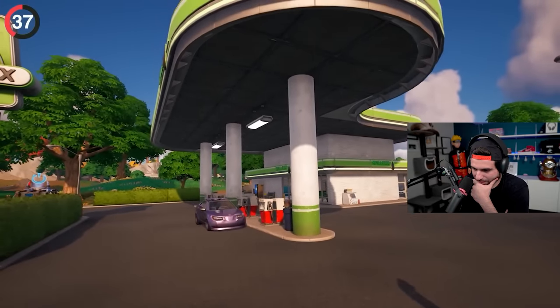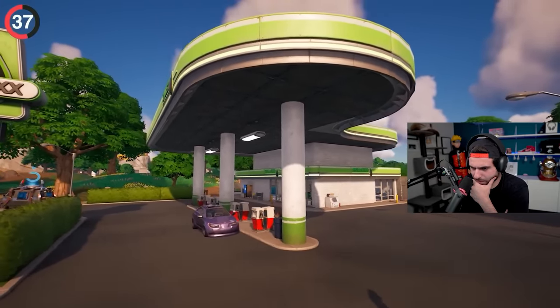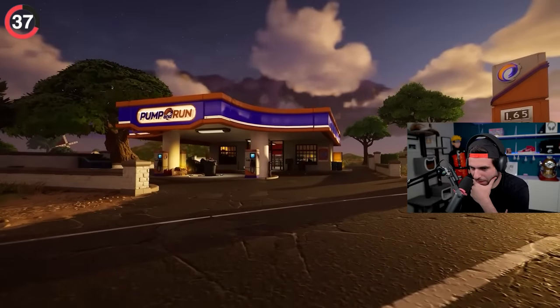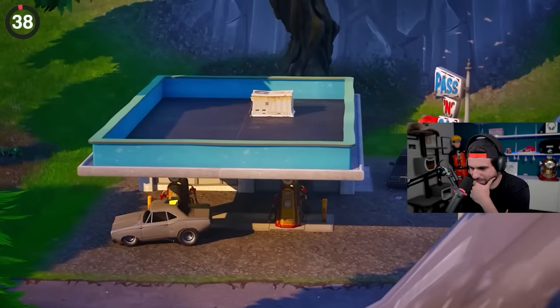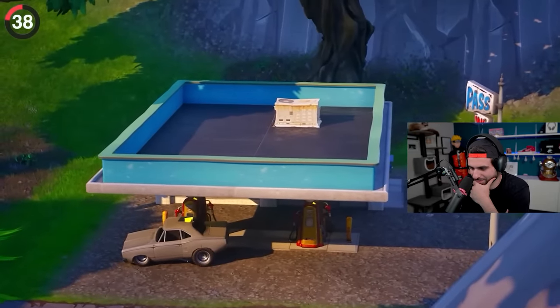SpillX has ruled Fortnite's power supply for years at every fuel station and even with their own oil rig. But now, after all this time, they've finally changed — the company is now Pump and Run, which is honestly an homage to Passing Gas from Chapter 1.